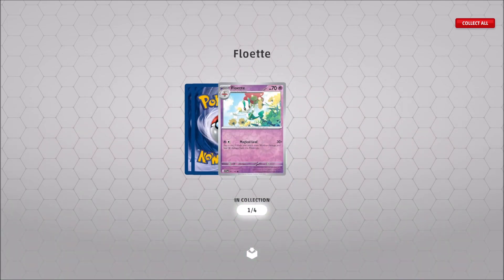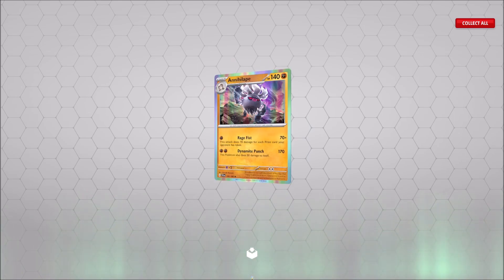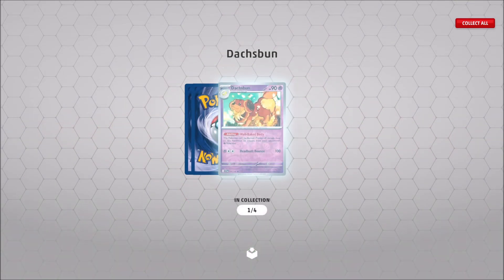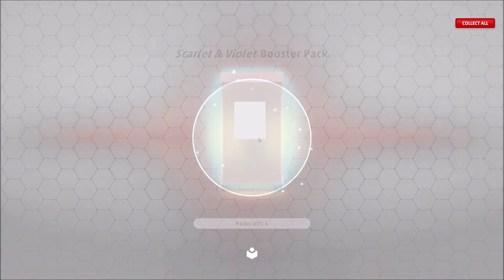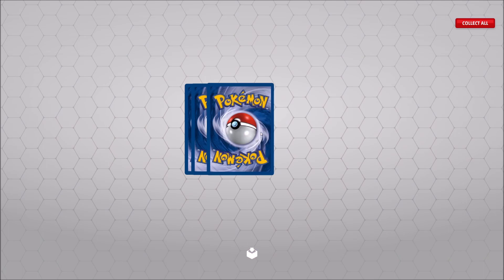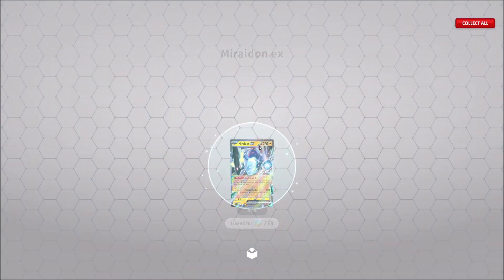Magnemite reverse, Staravia reverse, and a Houndstone holo. Ploet reverse, Ploet reverse, Pachirisu reverse, and a Palafin holo. Toxtricity reverse, Toxtricity reverse, Drowsy reverse, and an Annihilape holo. Dolliv reverse, Dolliv reverse, Cacnea reverse — and that's the last Annihilape holo I can get. Toxtricity reverse and another Annihilape holo. Pokémon Catcher reverse and a Professor's Research holo. Annihilape reverse, Electric Generator reverse, and an Imi-right-on EX — that one's traded for 250 credits.